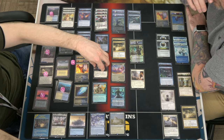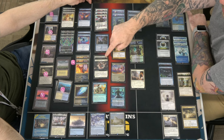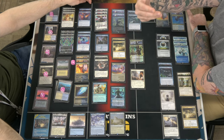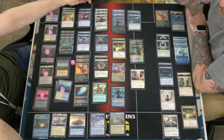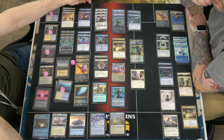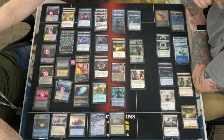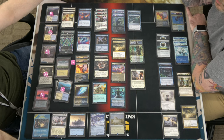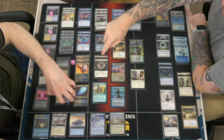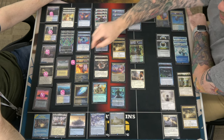Two copies of Temporary Lockdown, which is obviously good against aggro. That's changed — the original list had four, then I was at three, and I've trimmed to two because I'm starting to see fewer and fewer decks that it's good against. Around here it's really good against plain Humans, but that's pretty much it.